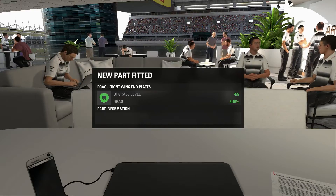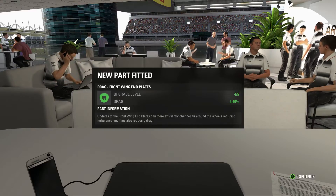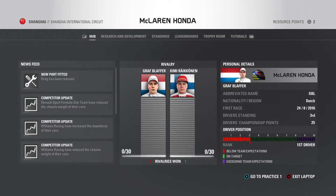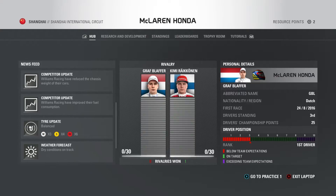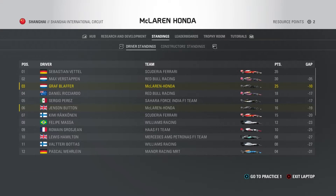Welcome back to F1 2016 career mode, Season 2. We have our new part fitted — the drag reduction upgrade — so we have a slightly better car, although we already had the best car. Renault upgraded their chassis weight, Williams upgraded three things, so Williams is a little bit closer to Mercedes now. We still pretty much have the fastest car. We're in third place in the championship, 10 points behind Sebastian Vettel, after our win in Bahrain thanks to our strategy.